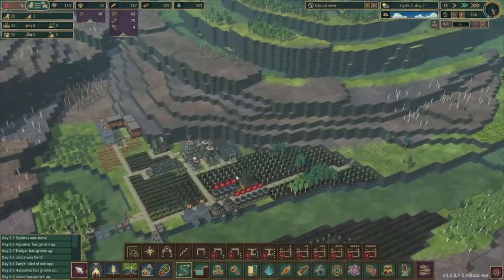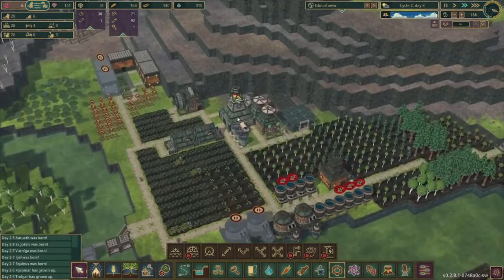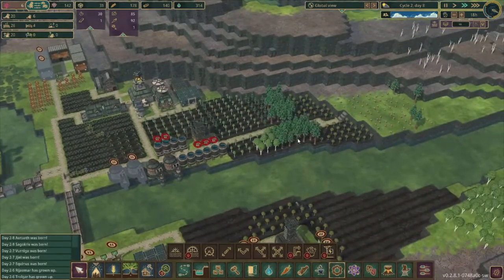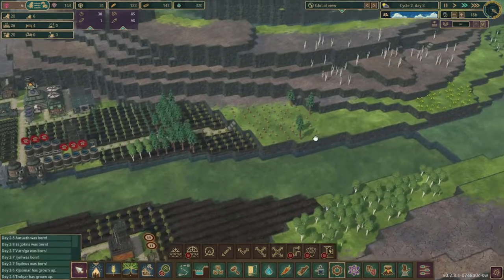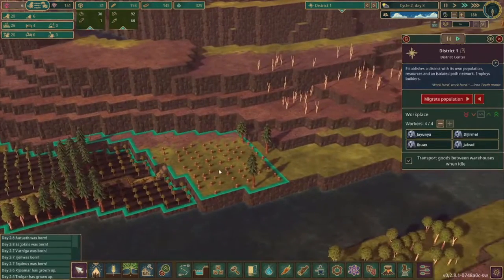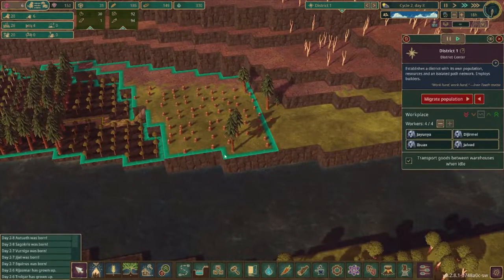But that is going to be quite an endeavor, so that's something we'll focus on today. I think we should probably start thinking about where we're going to be processing the wood, and where we are going to be turning them into planks and gears. I think I'll probably put it over here, that way it can be close to the river for a water wheel.